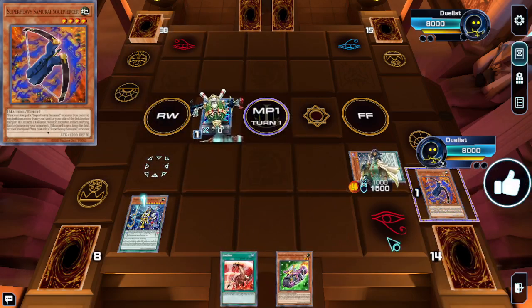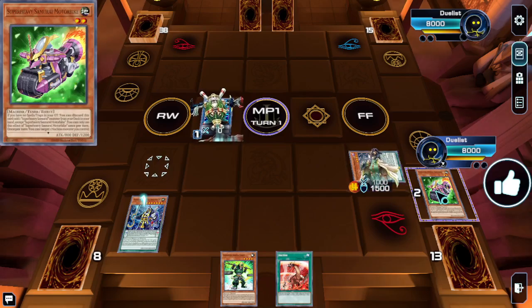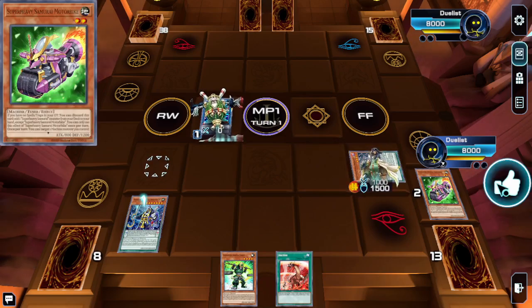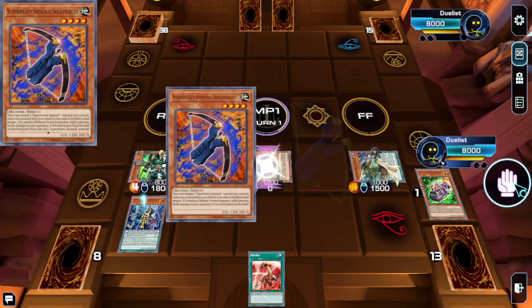We have to grab the Bike here because we need it in the graveyard later, so we always have to grab Bike here — we can't grab it later. Unless we use Bike to grab Wakuchi, which means this is technically a one-card combo where we have six starters.